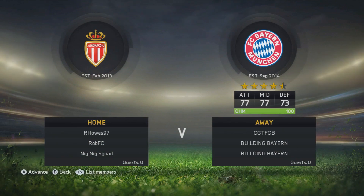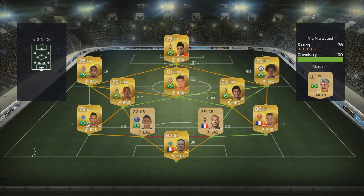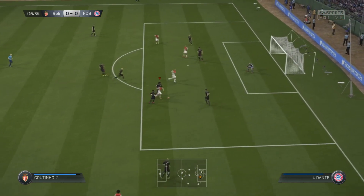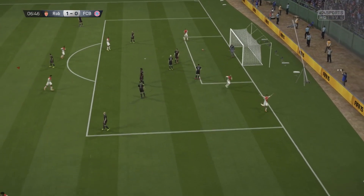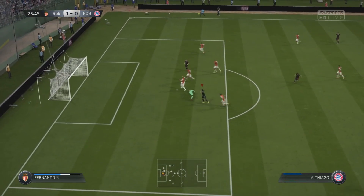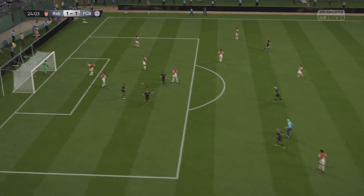We dive into another game — online seasons again in a brand new division. We're coming up against a dangerous-looking 4-2-3-1 side with Coutinho, Marlos, and Willian — a Brazil/BPL hybrid. Coutinho destroys us early on with an unbelievable goal using the new skill move to finish nicely. We did manage to equalize though — the ball ricochets off to Shaqiri who chips it in. 1-1.